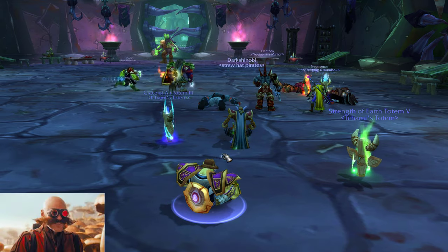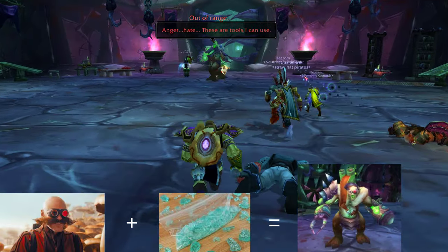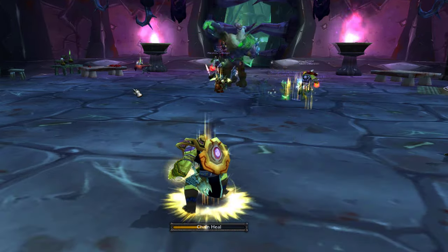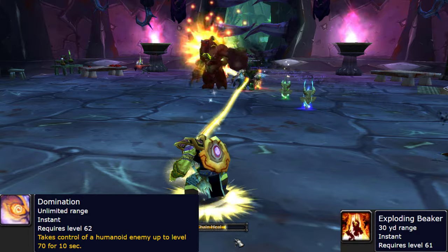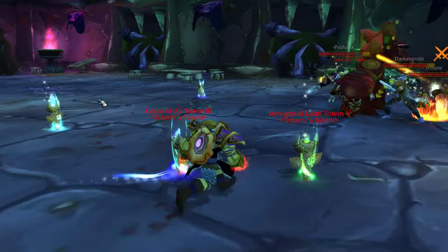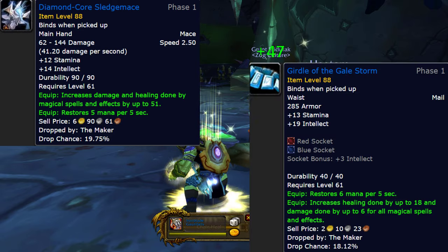This first boss is like if Dr. Robotnik had a baby with a bag of meth. He is pretty much a tank and spank, but this meth baby has a couple abilities you need to know about. The first being Domination, which is a Mind Control ability — this is where Tremor Totem works nice. He also does an Exploding Beaker. Notable healing items that drop from this boss include a Healing One-Handed Mace and also a Mail Waist item.